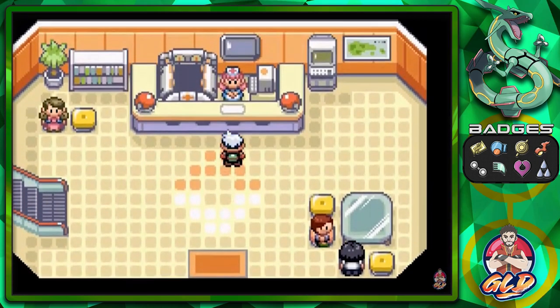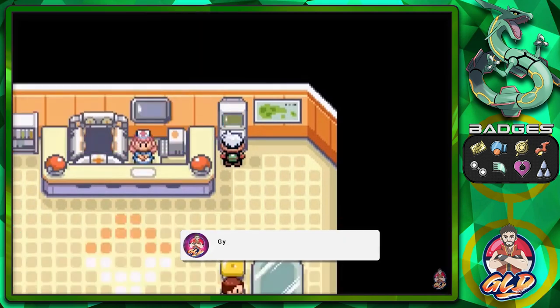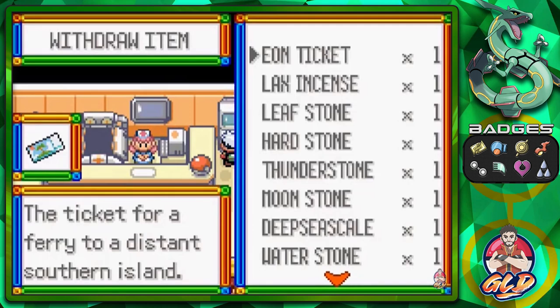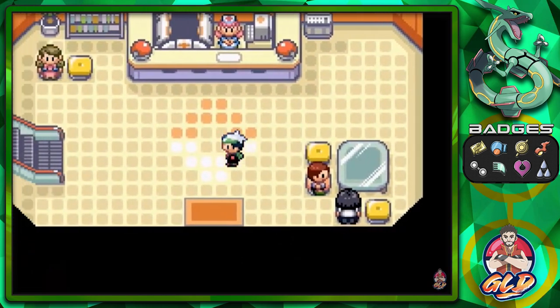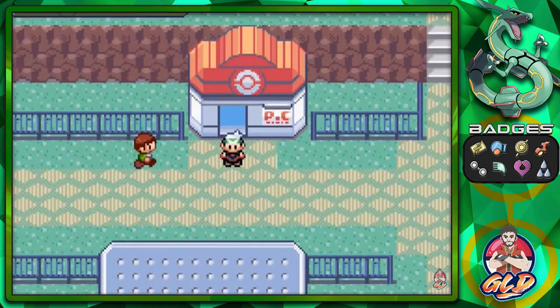All you need to do is go back to your PC and get the Eon Ticket. The events were distributed a long time ago when this game was coming out — a pretty cool thing — and you could capture whatever Pokémon was being offered. As you can see, here is the Eon Ticket, which will take us to Southern Island. Unfortunately the events no longer exist, so you need to go through GameShark to get these codes. The codes are in the description below so you can capture those Pokémon legitimately if you want to.